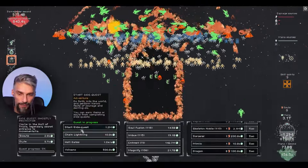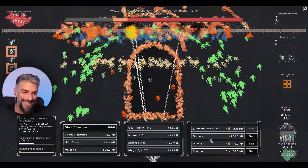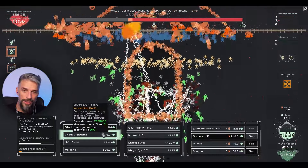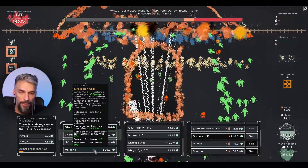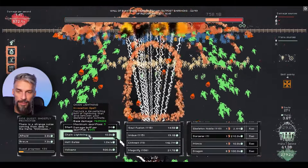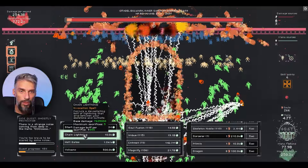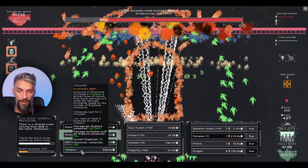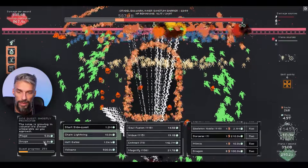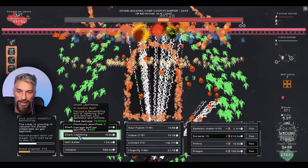We just decimate everything now! One sorcerer and our damage is even higher because of that guy. Volcanoes are all doubled now - oh my god. We will just break through the game like that. This is a completely broken build! What we have right now is unlimited power and there is no way of stopping us with these trillions of damage per second.